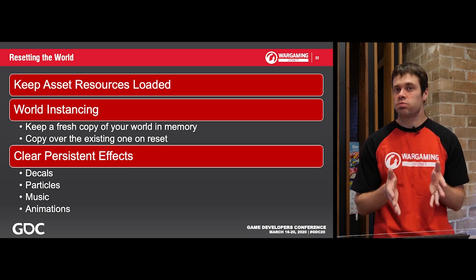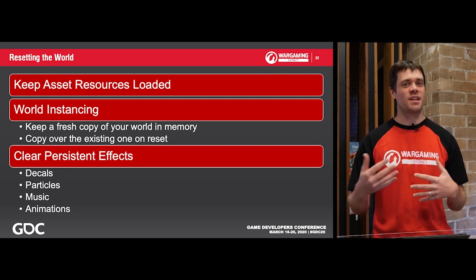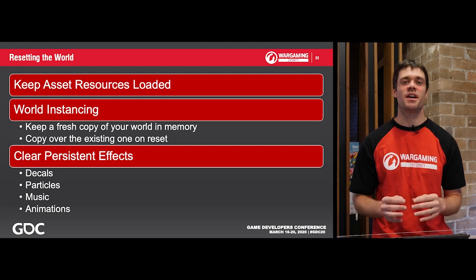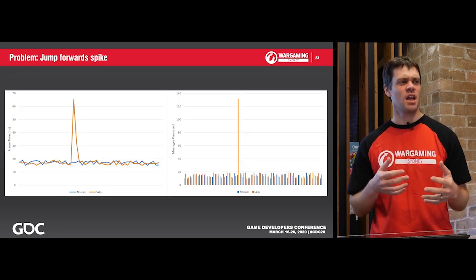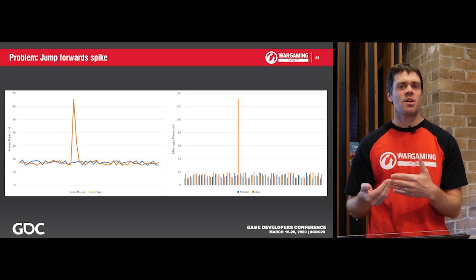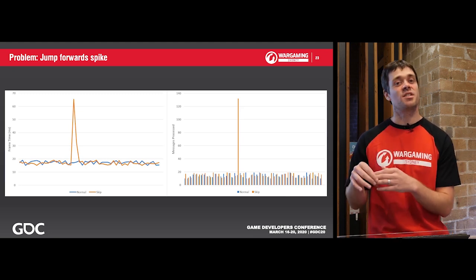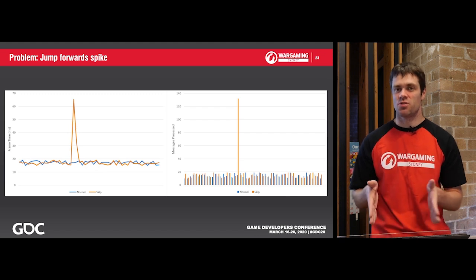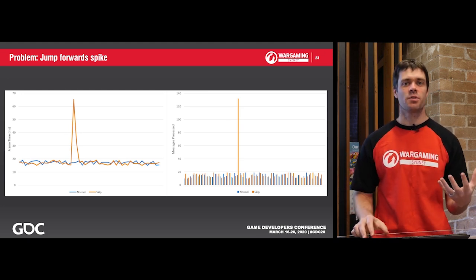We also need to make sure that if you have any caching going on — decals in your world, animations playing, anything that affects the world visually — these things are cleared. Otherwise you come back from your reset and your decals are still all over the ground. Once the reload is properly optimized, we need to optimize the forward jump. There's a massive frame spike that directly correlates to the amount of messages being processed. During a time jump forwards, we're processing all messages between the two times, and if this is a jump backwards from the end of the replay, that's a lot of messages.